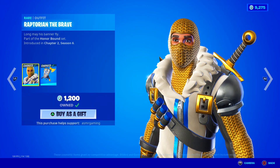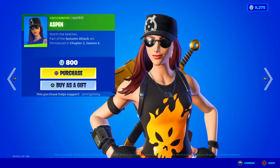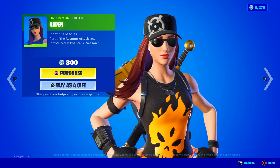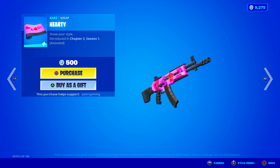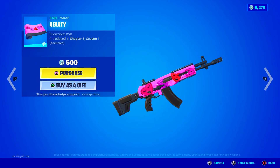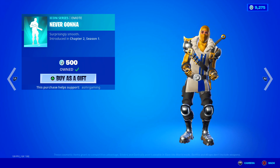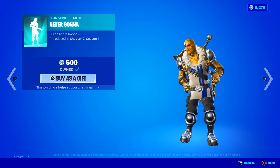He doesn't have a harvesting tool, sadly — at least I don't remember. Aspen Storm — the beaches. Pretty simple uncommon skin, kind of like the flame shirt and pants. And here we have the Hearty Wrap, an animated wrap with hearts on it — perfect for Valentine's. And 'Never Gonna Give You Up' — surprisingly smooth, great emote to have — that's back today.